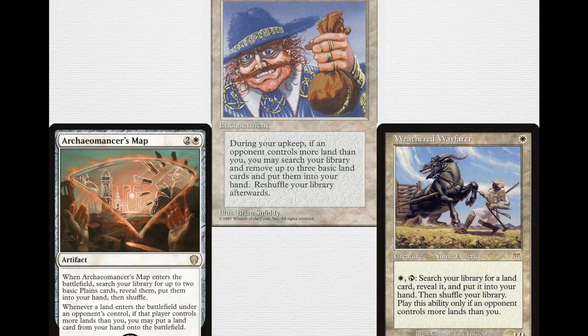This deck definitely needs a steady supply of basic snow-covered Plains. Land Tax — for one white, an enchantment — is the original key engine: during your upkeep, if an opponent controls more lands than you, you may search your library for up to three basic land cards and put them into your hand, then shuffle your library. Getting three basics directly into your hand in your upkeep is incredible, incredible value.